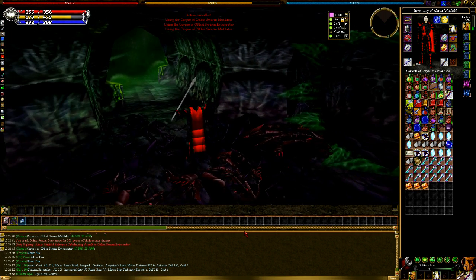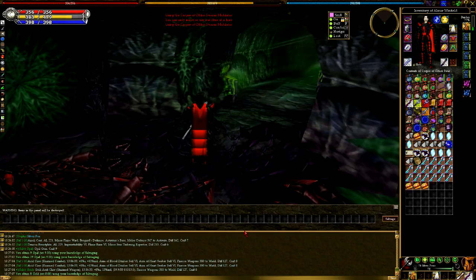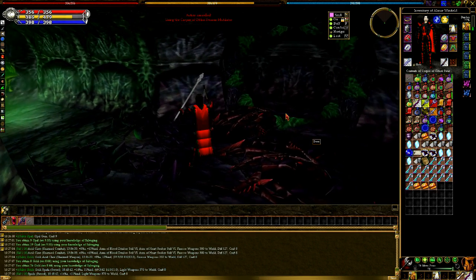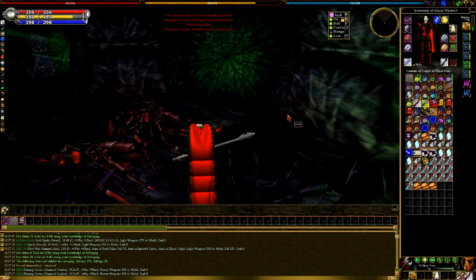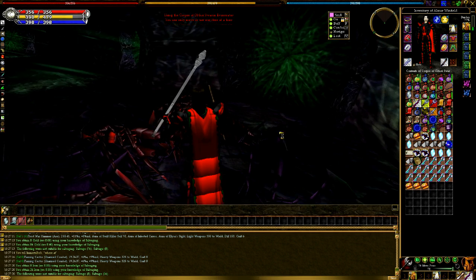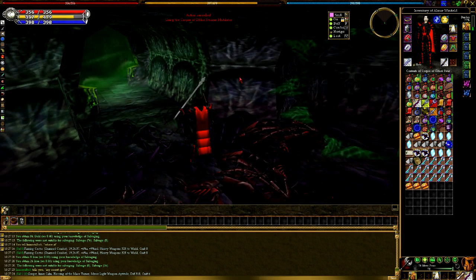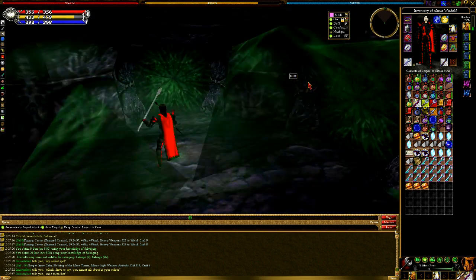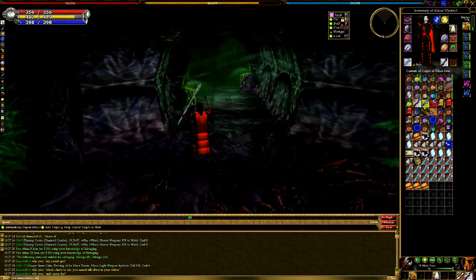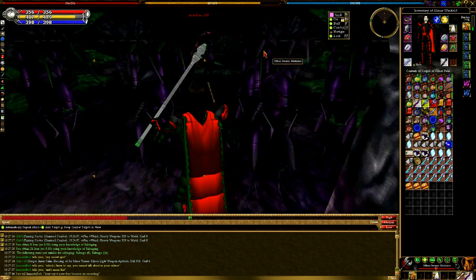The Ulthois here are vulnerable to bludgeon, as are all Ulthois throughout the game, so it's highly recommended you bring a bludge rend weapon. If you don't have one, a pierce rend weapon works similarly well. If you have neither, try armor rending, crit strike, or crippling blow with an imbued weapon. And if you don't have an imbued weapon, a weapon with Ulthoi Slayer is probably the next best thing — it'll help you do more damage and may even outperform an imbued weapon here.